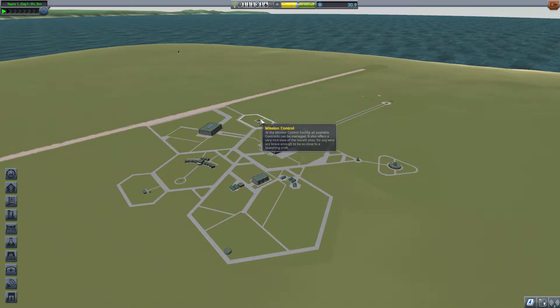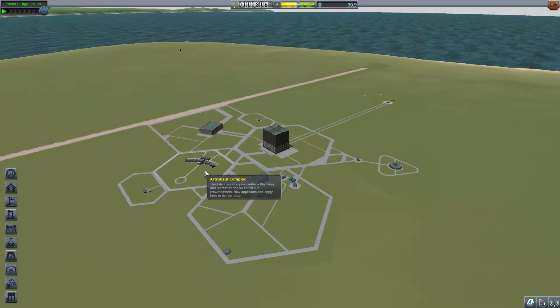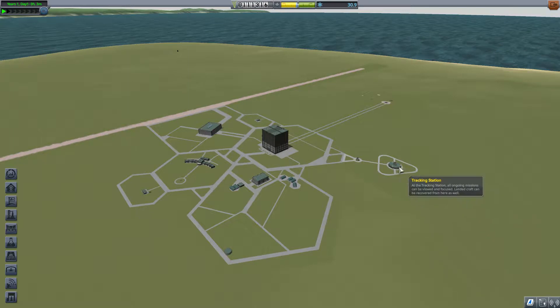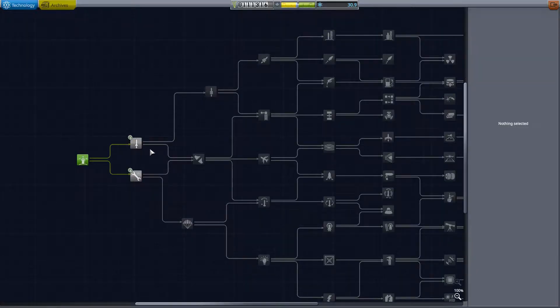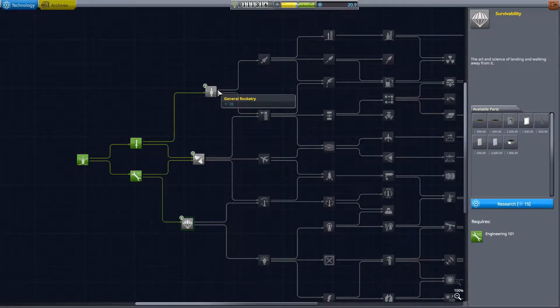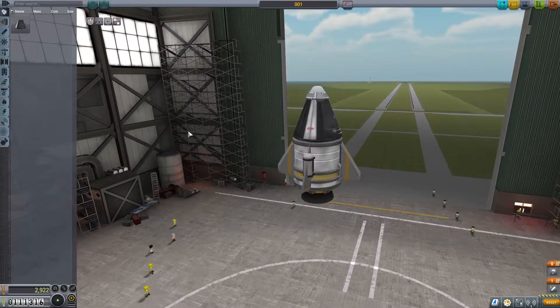We just earned enough funds to upgrade. I think we should upgrade the astronaut complex, but we don't need to right now. It might be better to wait until we actually get some things. We should upgrade the launch pad, but that can wait. Let's research basic rocketry and engineering 101. Then we got 20 left, so survivability might be something smart to get. But general rocketry is something that can wait.